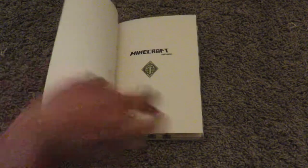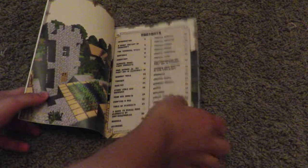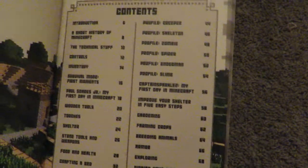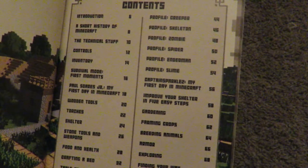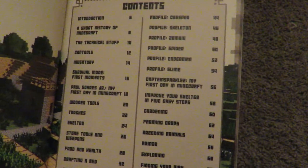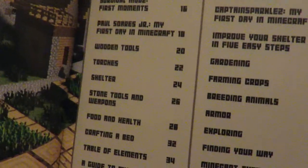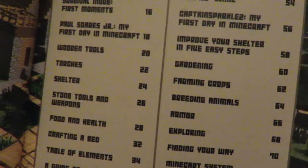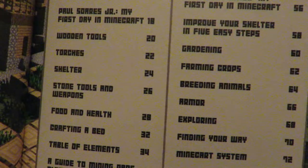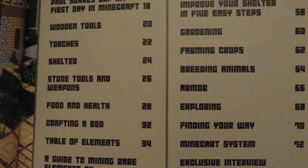We're going to go over here and look at the contents. The first one is introduction, then a short history of Minecraft, the technical stuff, controls, inventory, survival mode, first moments, Paul Soares Jr.'s 'My First Day in Minecraft,' wooden tools, torches, shelter, stone tools and weapons, food and health, and crafting a bed.